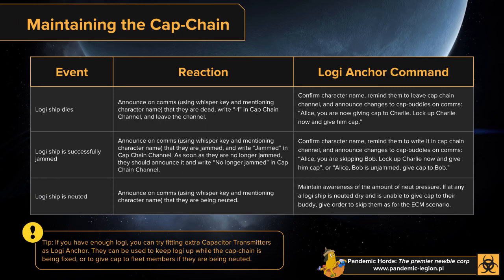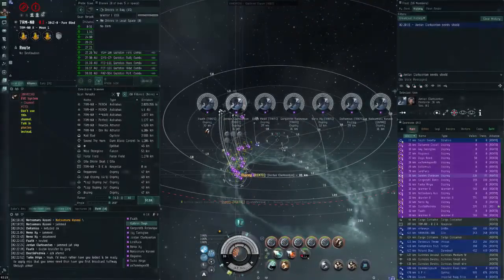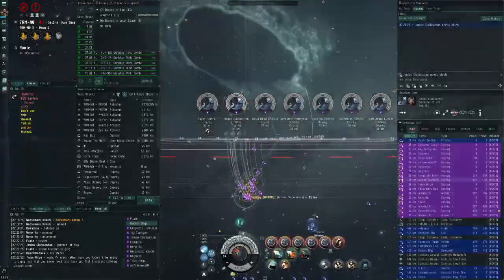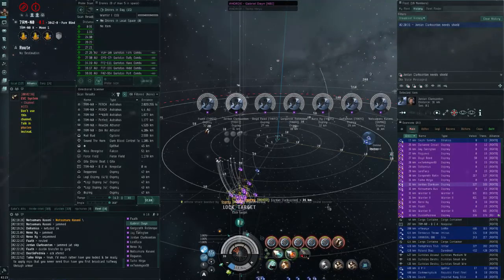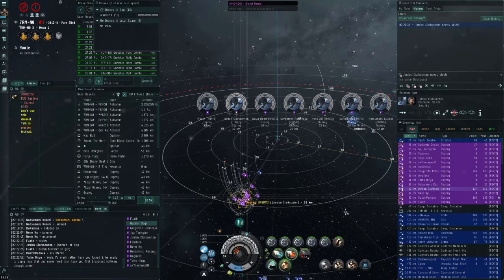If you're under neut pressure, you can drop reps to stay cap stable with the cap chain — but don't turn off your hardeners. Neuting is generally used in preparation for them primaring you, so keep hardeners on. If not using two reppers means you stay cap stable in the chain, definitely don't give two reps — maintaining the cap chain is far more important.